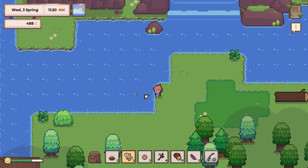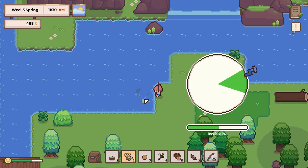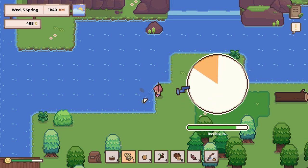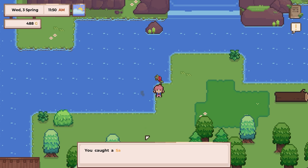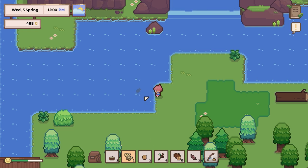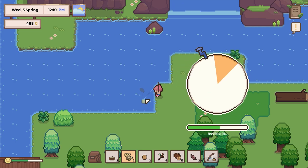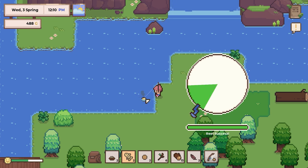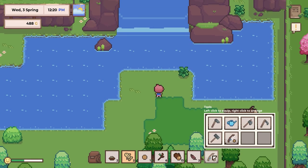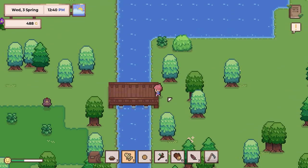I guess this is our cue to go fishing. This one's going to be a toughie, isn't it? We caught a salmon for the first time. Now my fish bait is going away — interesting. So it seems like on the first day the fish bait wasn't being registered as a thing, and then on the second day here, after you go to sleep, I guess it counts it as a thing for inventory or something. No idea.